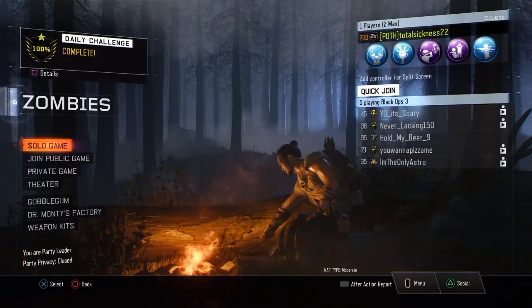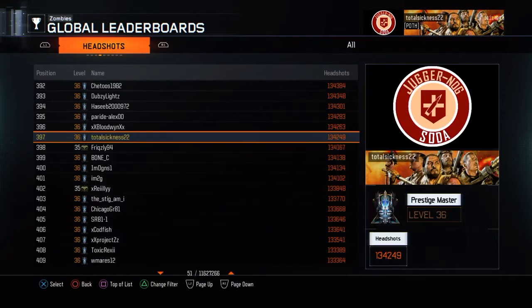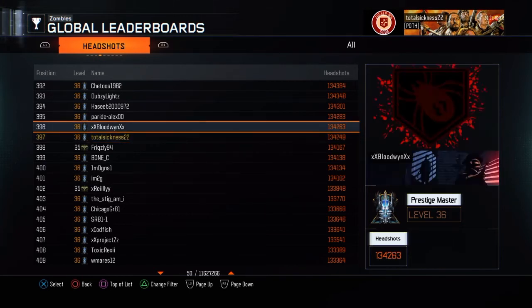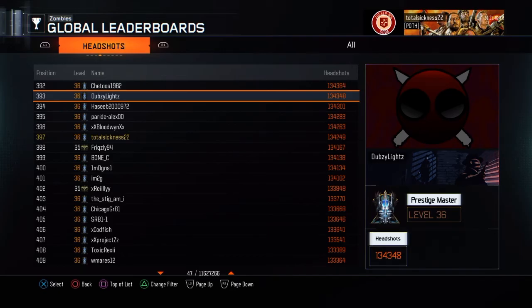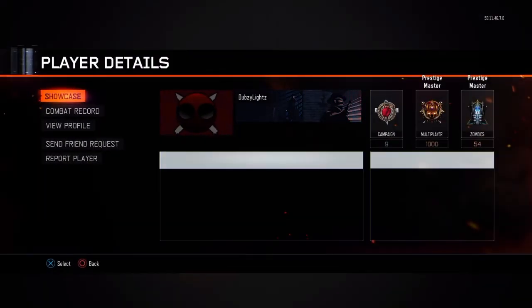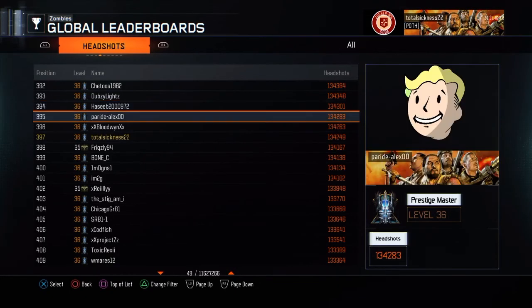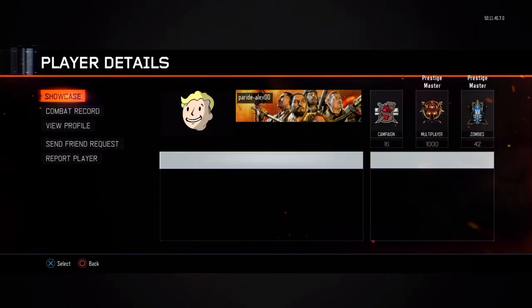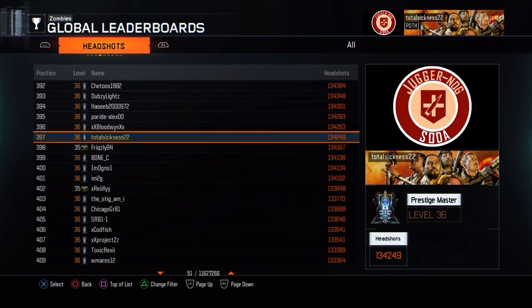Before we close out the video, I want to show you guys a leaderboard issue. Some of you who look at leaderboards might have noticed this before. If you look at the bottom right-hand corner where it says Prestige Master level 36 — obviously I'm level 200, not 36, so that's a bit of an issue. Everyone on this leaderboard shows as level 36. However, if you click on their profiles, for example Dubzy Lights is actually level 54, Hasib 20-009 is level 53, and Paride Alex with the Fallout symbol is level 42 — not level 36. So they're not showing properly unless you click on their profiles. It would be convenient for Treyarch to fix, not a big issue, but it would be convenient.